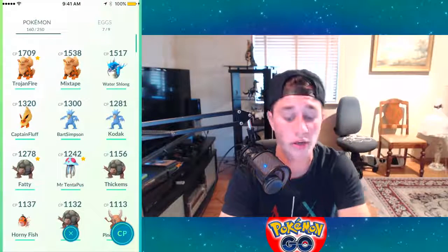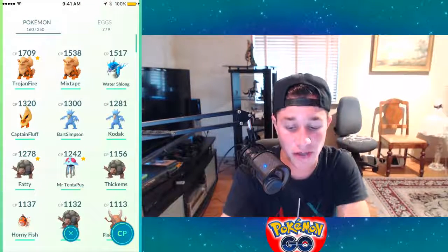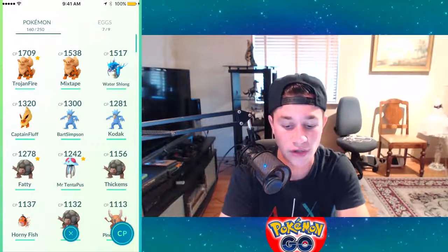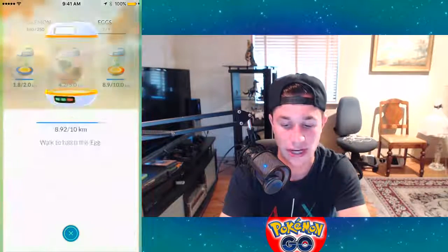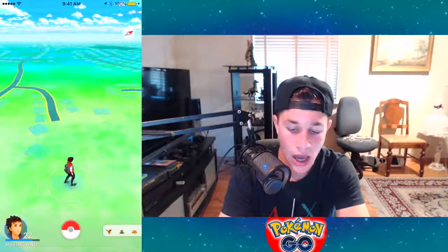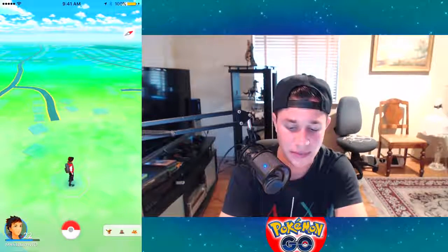If you look into your Pokemon list, you can see the text has been changed a little bit — the CP title text is now bold, same with the eggs. Our 10k egg is at 8.9km. That's been changed, and really everything else is just graphics updates.